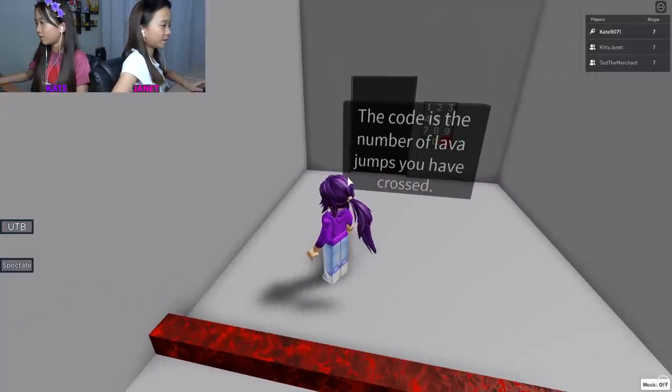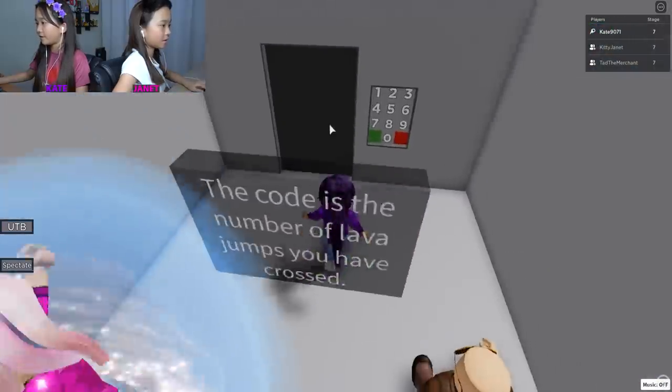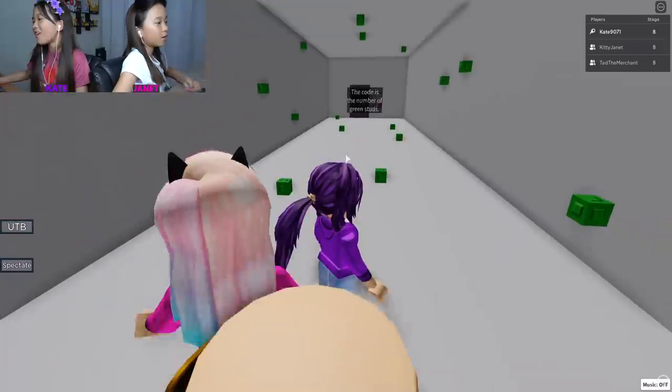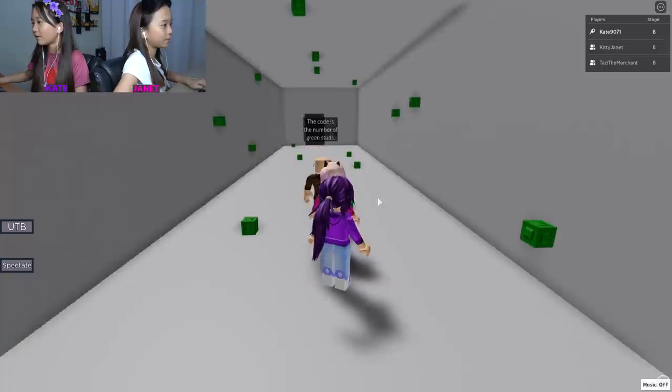The code is the number of lava jumps across - one two three four five six seven. Seven! This is pretty easy so far. Oh no, the code is the number of green studs. There's some on the roof, you know.